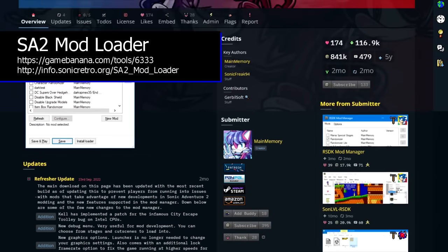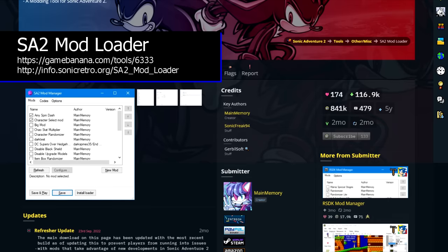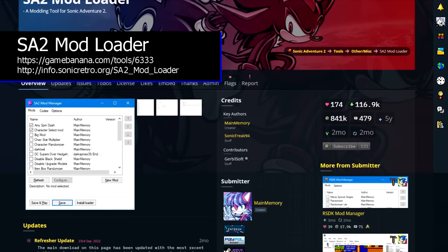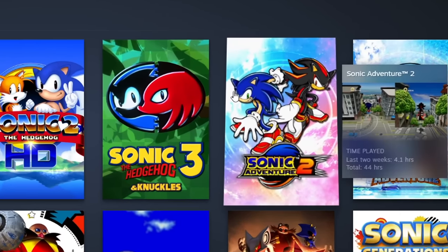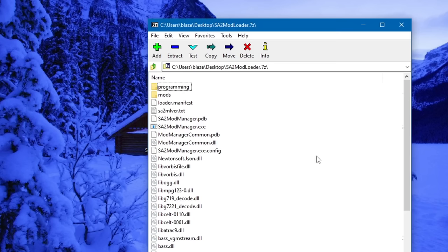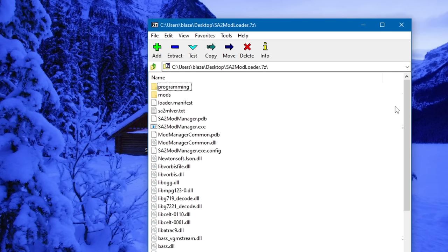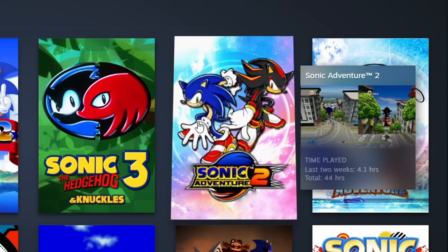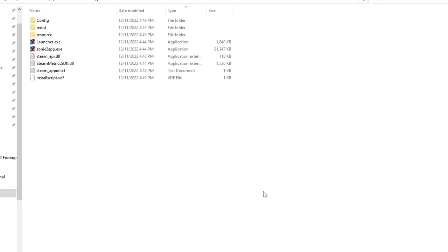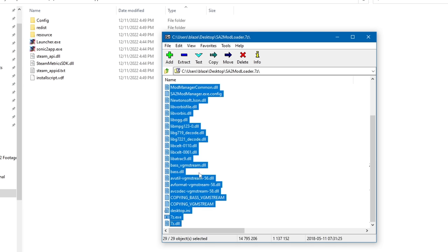With all of that out of the way, the first thing you're going to want to do is grab the Sonic Adventure 2 mod loader — this is the key piece of software that makes all of this possible. You can download it from either Game Banana or Sonic Retro. Go ahead and install Sonic Adventure 2, then install the mod loader by unzipping it into the same folder as your Sonic Adventure 2 executable. In Steam, right-click Sonic Adventure 2, click on Manage, and then Browse Local Files. This will open the folder that Sonic Adventure 2 is installed to, so just copy the files in there.